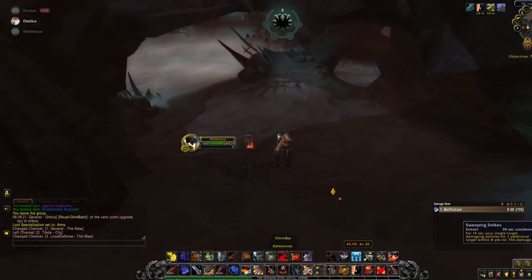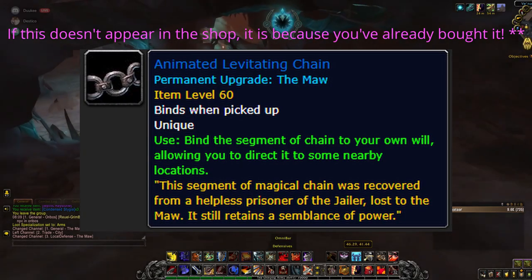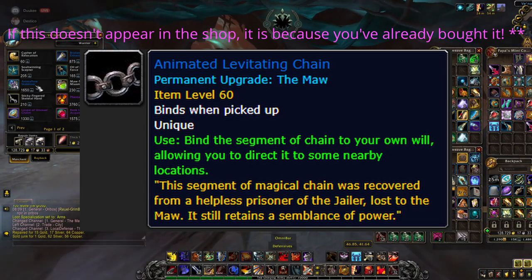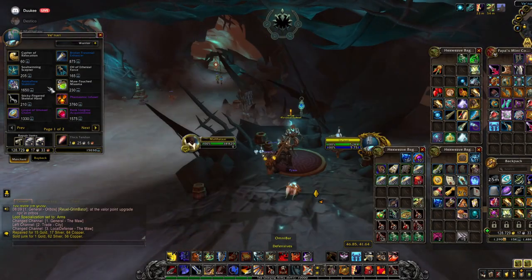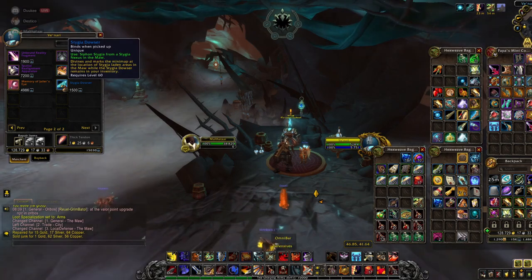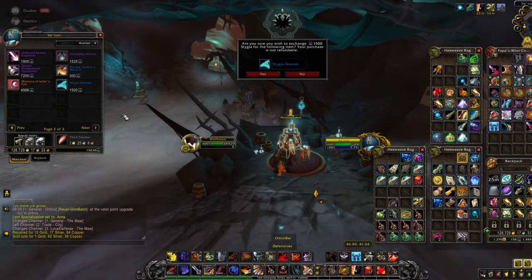The first step in the secret is to go to Venari. From Venari you want to go ahead and buy the Animated Levitating Chain if you haven't already, which lets you use the grappling hooks around the Maw. You'll need this later on. Also go ahead and buy the Stychia Dowser, which is a new item and it will allow you to collect materials needed for an item later in the secret.